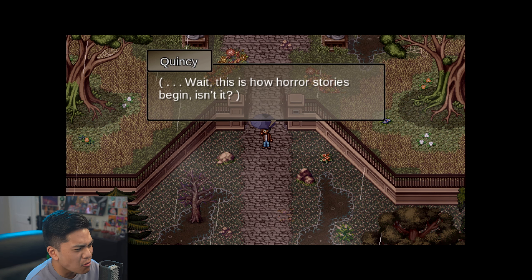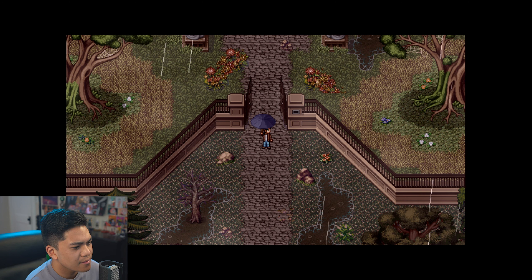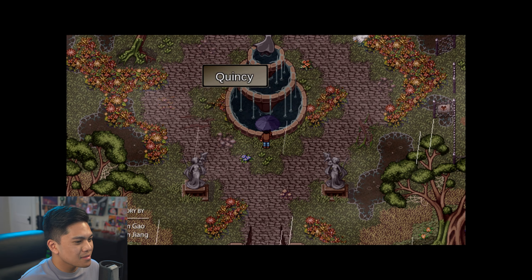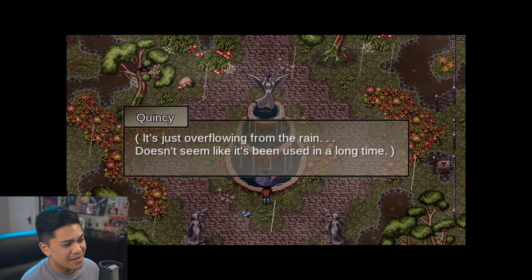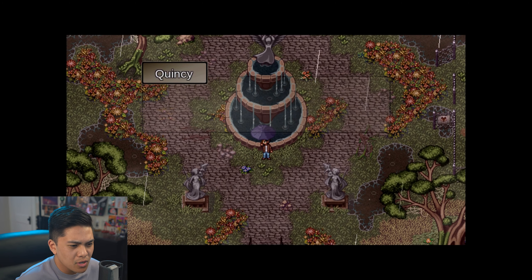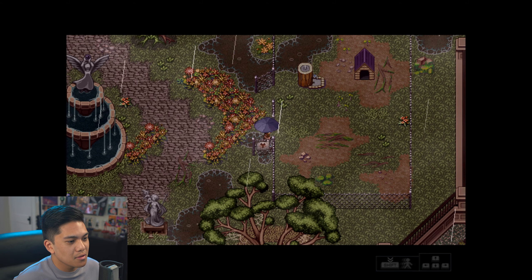Wait wait wait — this is how horror stories begin, isn't it? But maybe also some romance stories. No, mostly just horror stories. Oh man. This fountain... we know who that is, don't we? I'm pretty sure that's Fey — with the memory link in her hands. It's just overflowing from the rain, doesn't seem like it's been used in a long time. This whole place seems rather overgrown. Do people really still live here? Sir Flu Fox — do not enter. Well, I might as well, right?